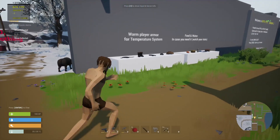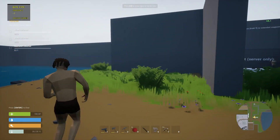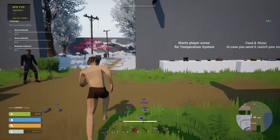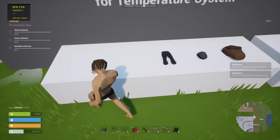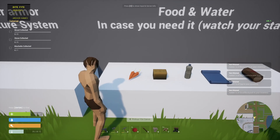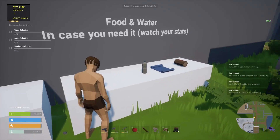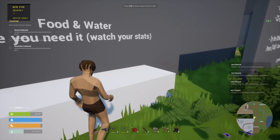Now we'll collect it. There's a water system. The car has warm clothes — can I wear it? Yes, I can. Let's pick all this stuff up — water, small planter, and a bandage.